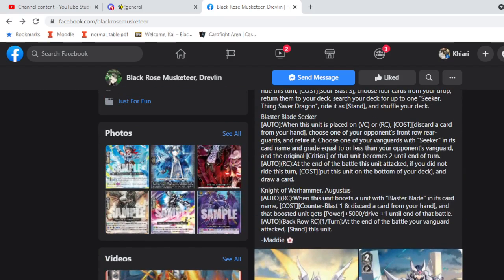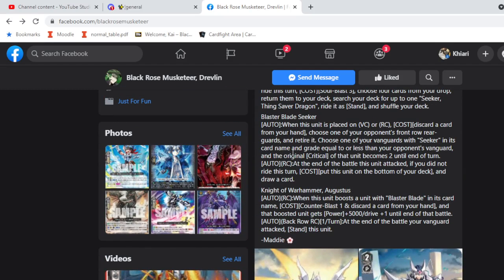Knight of Warhammer Augustus: when this boosts a unit with Blast Blade in its card name, cannibalize one and discard a card from hand — that boosted unit gets 5000 power and Drive +1 until the end of battle.